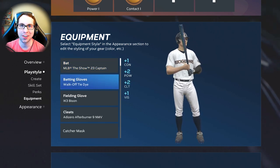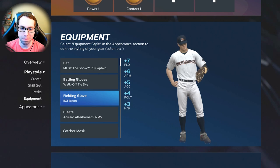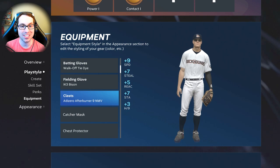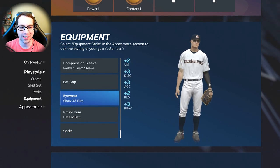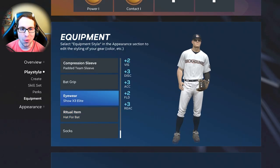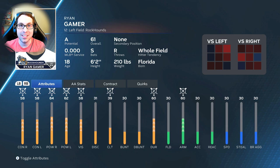We finally have batting gloves, so the announcer won't mention them anymore. We have a new glove with a good fielding boost, new cleats giving plus nine speed and plus seven steal — Ryan needs all the speed help he can get. There's also new padded team sleeve, Show X3 Elite eyewear, and a hat bat ritual item giving plus four power. Looking at all the attributes, Ryan now has 76 power against righties and lefties.